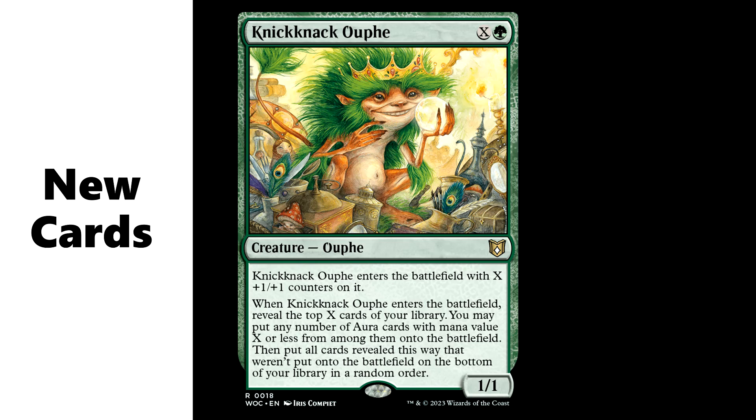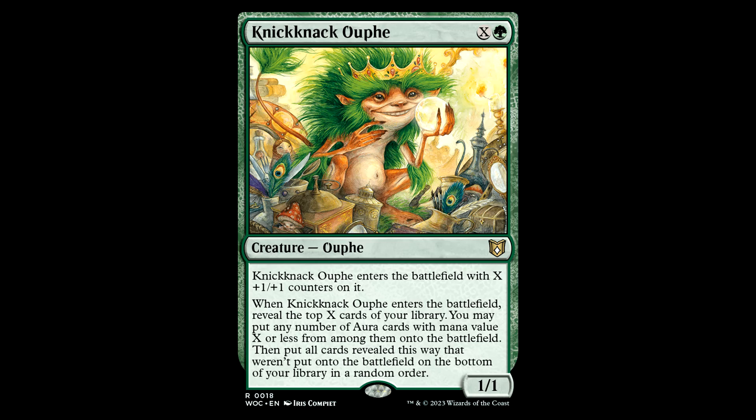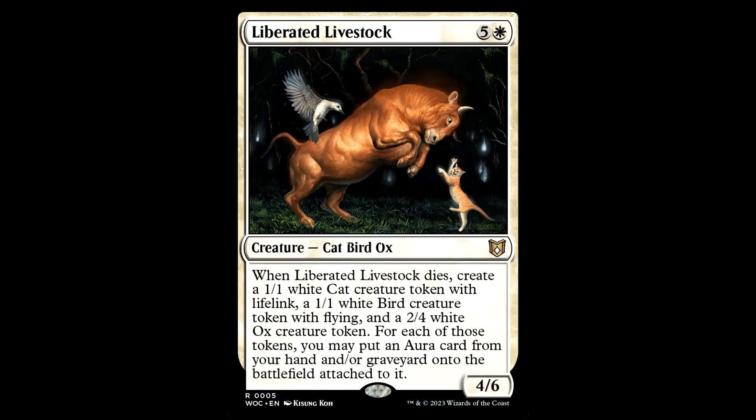Let's take a look at some of the new cards in the deck. We got the Knick-Knack Oof. X and a green for a creature, it's a 1-1. Enters the battlefield with X +1/+1 counters on it. When it enters the battlefield, reveal the top X cards of your library — you can put any number of aura cards with mana value X or less from among them onto the battlefield, then put the rest on the bottom. This is very good in this deck. The deck out of the box has 21 auras and needs a little more to make this worth it. If you pack in about 25 to 30, you've got a nice 5 or 6 drop slapping out auras. I like this guy.